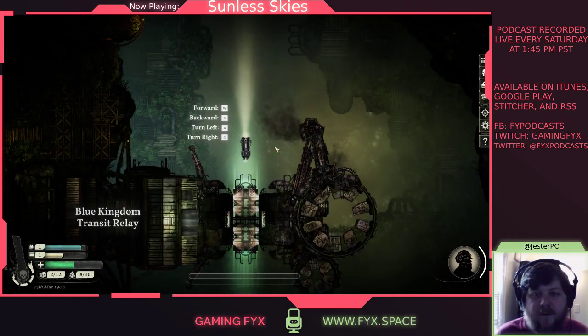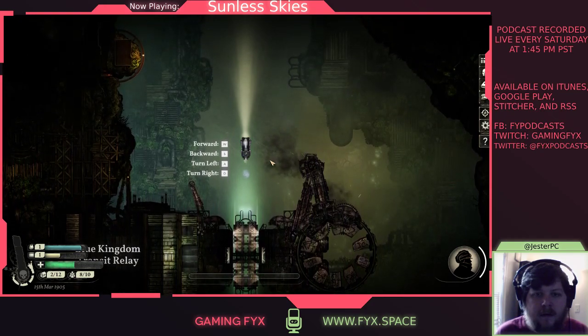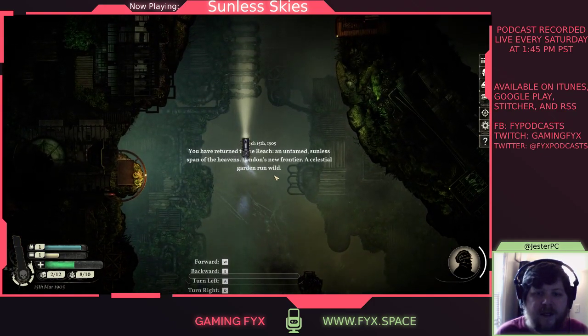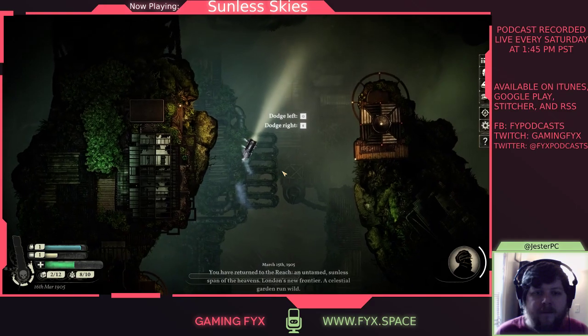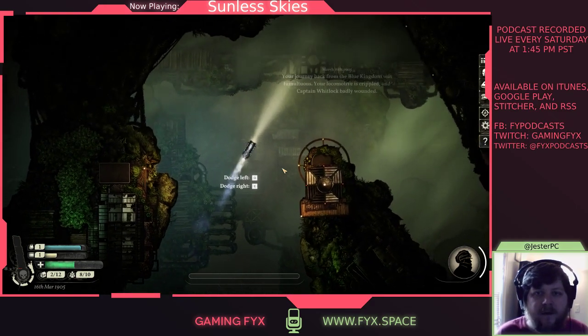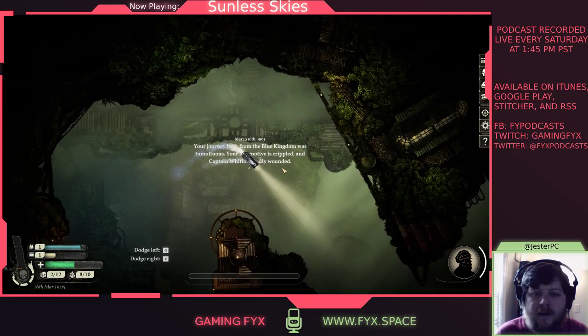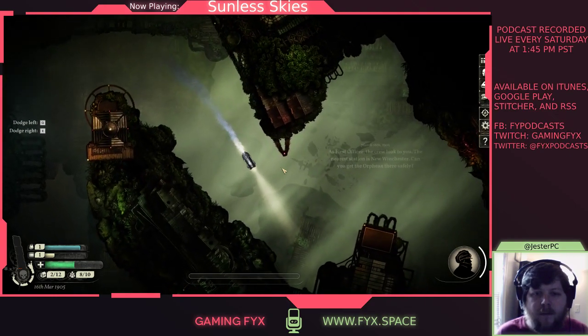Blue Kingdom Transit Relay. This is sort of the same kind of view you get from Sunless Seas — a top-down, very 2D, artsy kind of view of the world. "You return to the Reach, an untamed sunless span of the heavens. London's new frontier, a celestial garden run wild." The controls here are very different from Sunless Sea. Your journey back from the Blue Kingdom was tumultuous — your locomotive is crippled and Captain Whitlock badly wounded. Sunless Sea was more like sailing a boat; this is much more action-y.